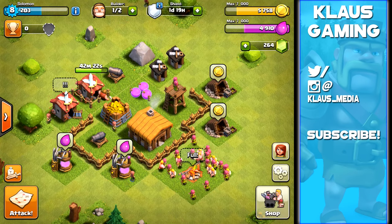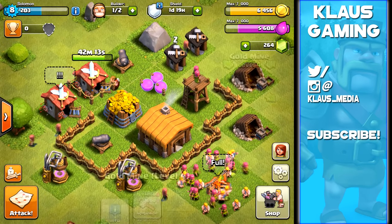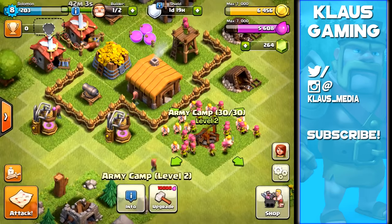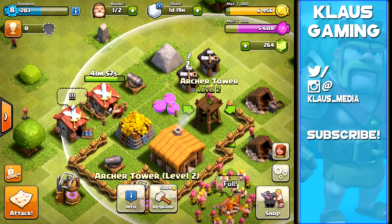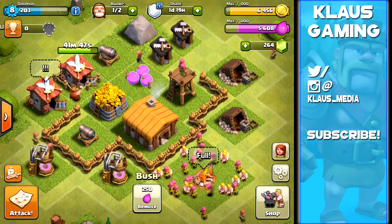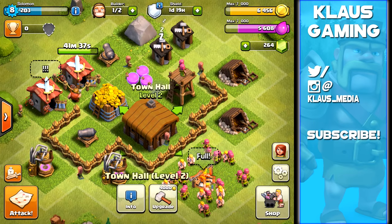Welcome back, I'm Klaus, and this is the third episode of our beginner's guide. I've got Solomon all the way maxed out at town hall level 2, with 42 minutes left on the barrack. Gold mines are level 4 (max), elixir collectors level 4 (maxed), army camp maxed, cannons level 3 maxed, and archer tower level 2 maxed. Gold and elixir storages are also maxed. The only thing left is walls, but at 25,000 gold to go up one level with a 7,000 max storage, I've decided not to do that.